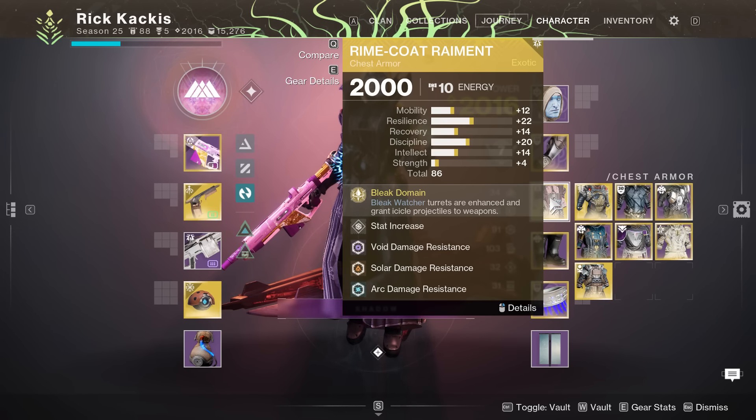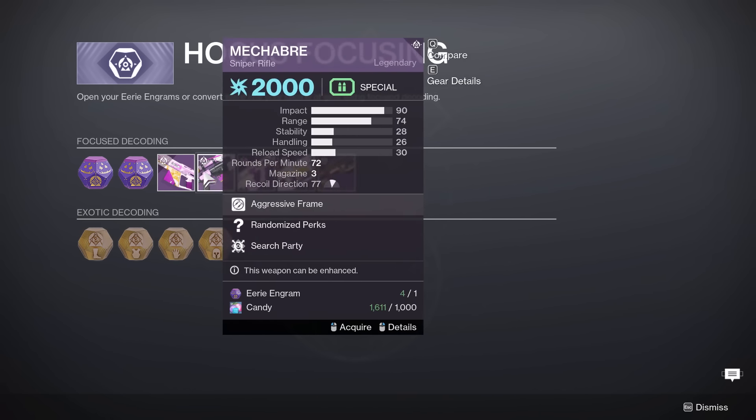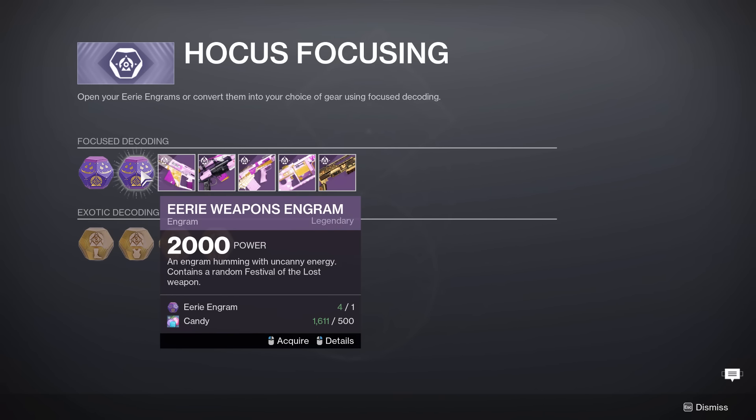You're also going to get a bunch of candy, manifest pages, and eerie engrams — those three things are the new special currencies for this event. Eerie engrams are going to turn into Festival weapons, and you need a bunch of candy, which you get from killing enemies in any activity or beating any activity in the game with your mask on. One eerie engram combined with candy can focus certain weapons.